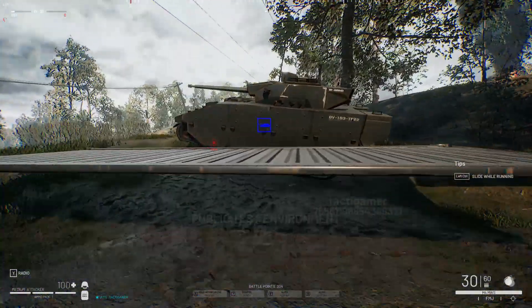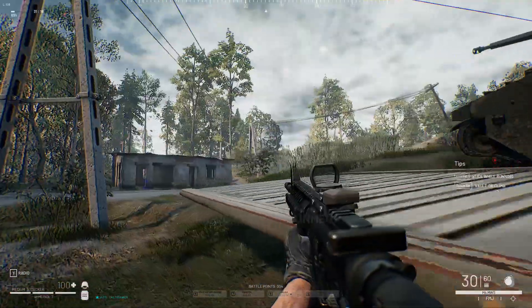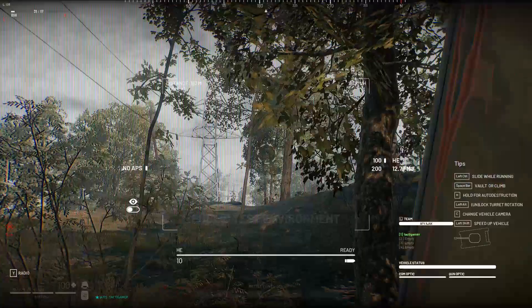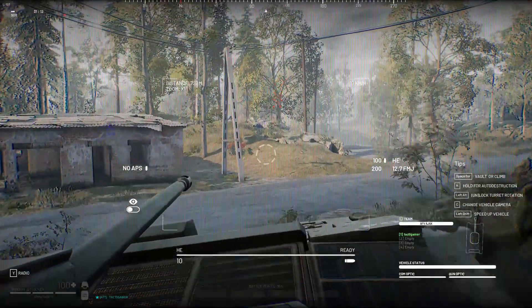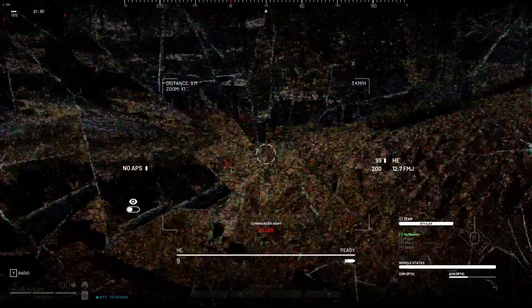Next up, we've got the Ajax — a lean, mean, medium tank machine. Pop some thermal fission on this boy to destroy those warm-blooded flesh bags. If you're wanting to use this vehicle, it's going to cost you 3,500 battle points, so you better start taking those objectives.